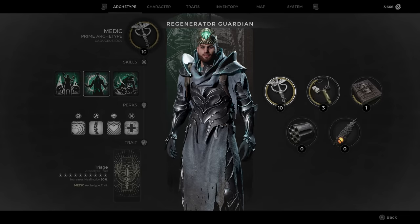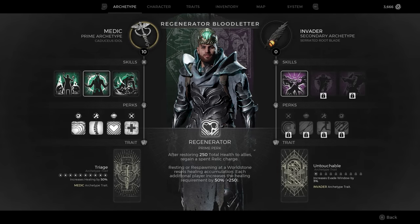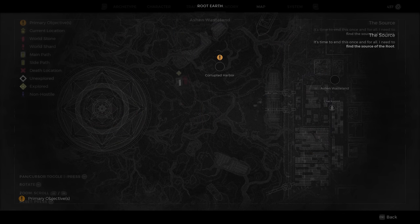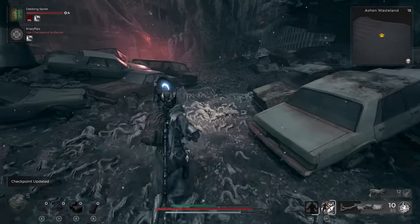Now that we have the Dreamcatcher, we can move on to the final stages of unlocking the Invader archetype. We'll first need to reach the Root Earth biome, which is only accessible in campaign mode after defeating the final boss in each of the other three biomes. In short, it is the final major area of the game. The first section of Root Earth is the Ashen Wasteland, and although we will still have to get past it to get the Invader archetype, we can snag the Invader's armor set and three other nearby uniques as we progress.